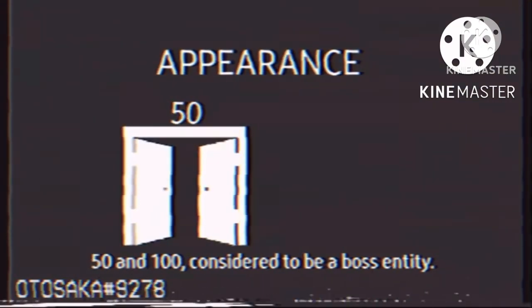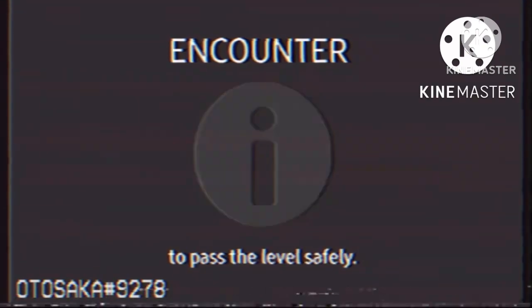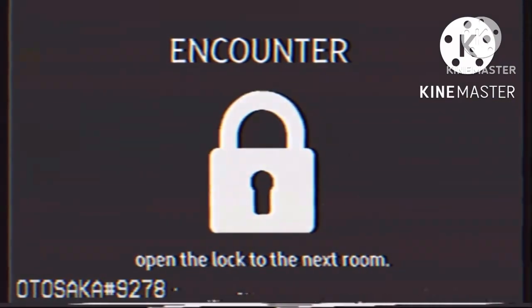The entity is guaranteed to appear in both levels 50 and 100, considered to be a boss entity. If players have reached level 50, follow the following instructions to pass the level safely. Players are required to search in bookshelves for books in order to decode the code and open the lock to the next room.